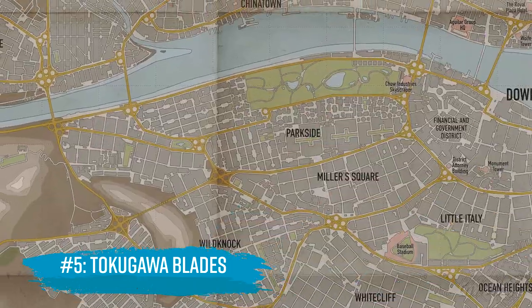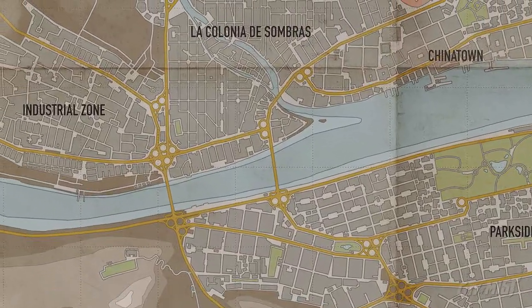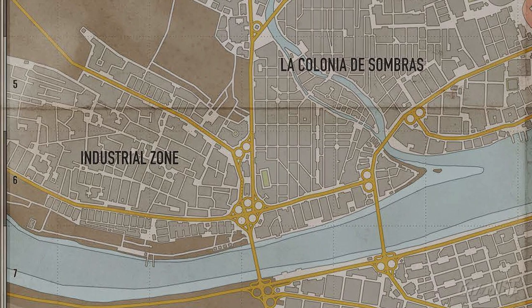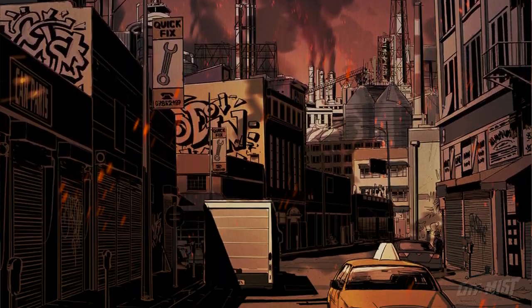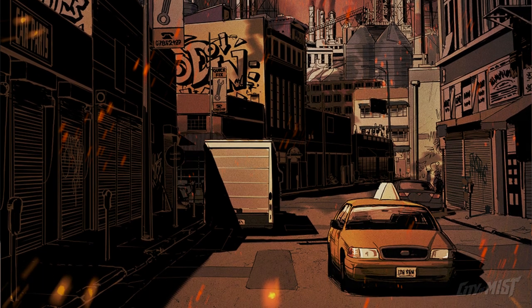Tokugawa Blades. When recommending a travel spot, we normally wouldn't point to the Industrial Zone as our first choice. As its name suggests, the Industrial Zone is full of warehouses and smog-belching factories, which doesn't make for a great selfie background. But there's one tucked away shop that every crew should keep on their radar. Tokugawa Blades is a modest store that mostly sells expensive kitchen knives and cheap katanas you can also find at your local mall. But that stuff is for the tourists.